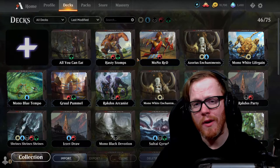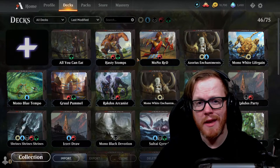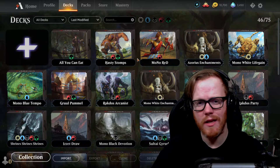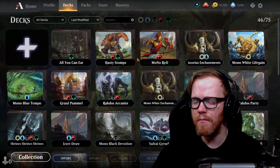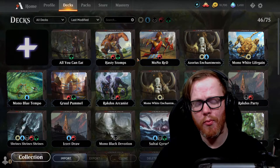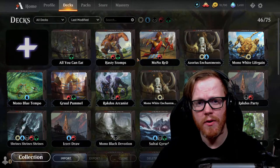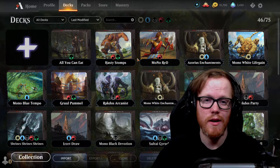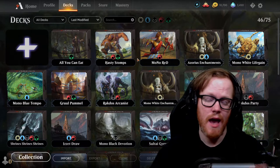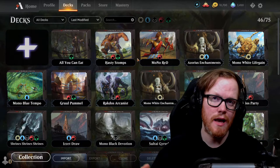Another thing to consider when mulliganing is whether you're on the play or on the draw. When you're on the play and playing aggro, you want an aggressive hand — especially in mono red, you want to hit your one drop, two drop, and three drop in your opening hand. Something like a Fervent Champion, Robber, and maybe a Bunker Giant is a pretty solid hand for mono red with two to three lands — very solid.